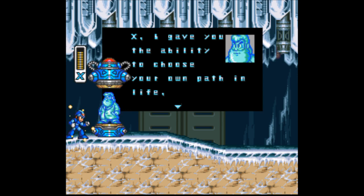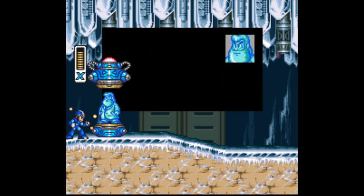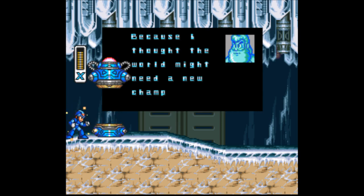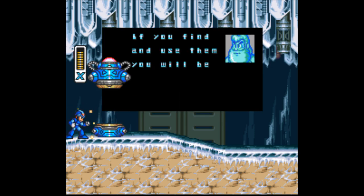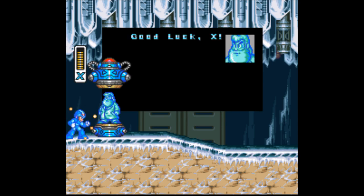'X, I gave you the ability to choose your own path in life. And I hoped the world would allow you to choose a peaceful one. But now it seems that you are destined to fight. Because I thought the world might need a new champion, I have hidden capsules like this one. If you find and use them, you will be able to increase your power beyond anything the world has ever known. Step into this capsule and receive an acceleration system to boost your speed. Good luck, X.'